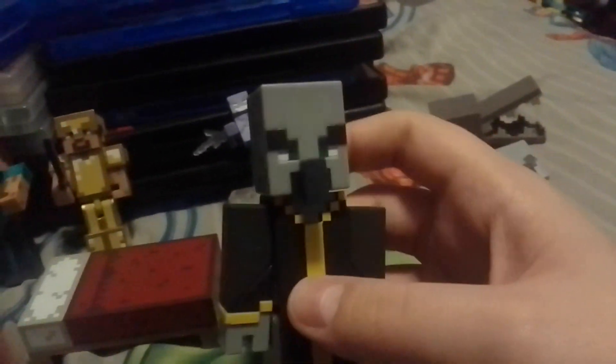Here's another gray villager. This one's arms move, his legs move, his head twists. You can swap his face — here's his normal face and here's his other face, which is mad. Comment down below if you know what this guy's name is called.